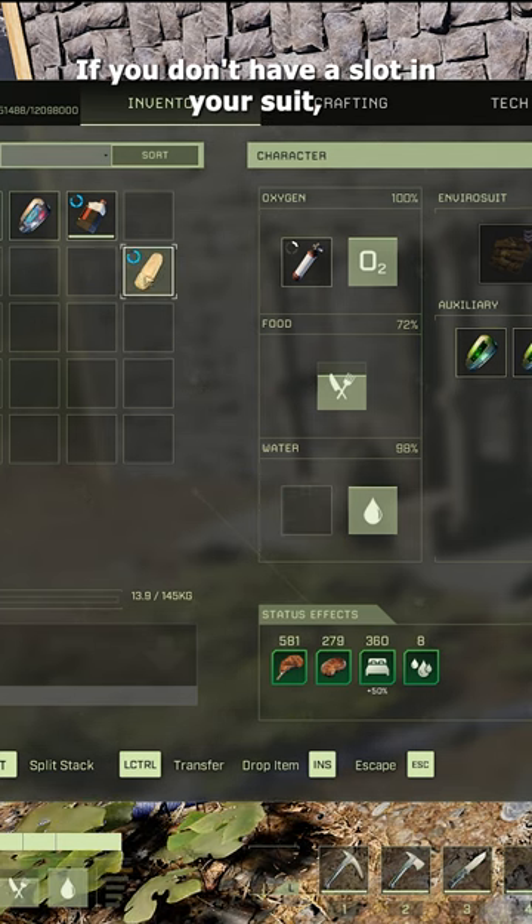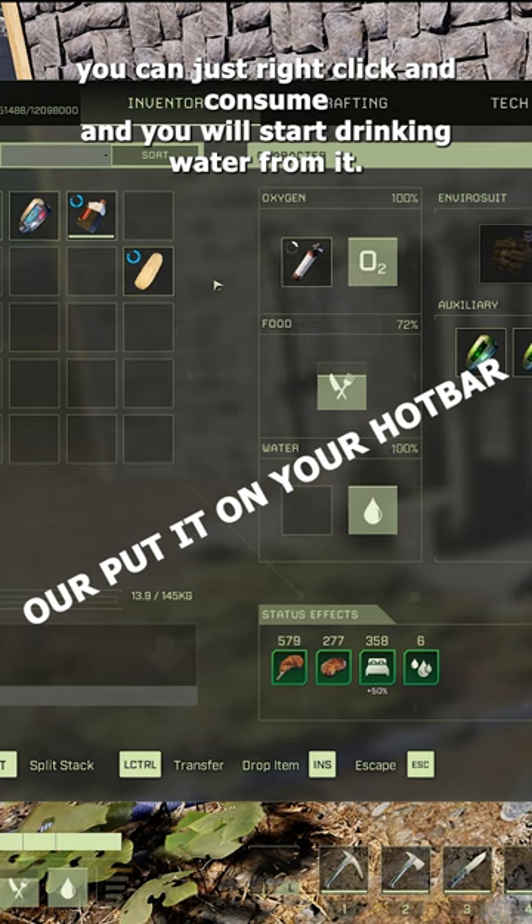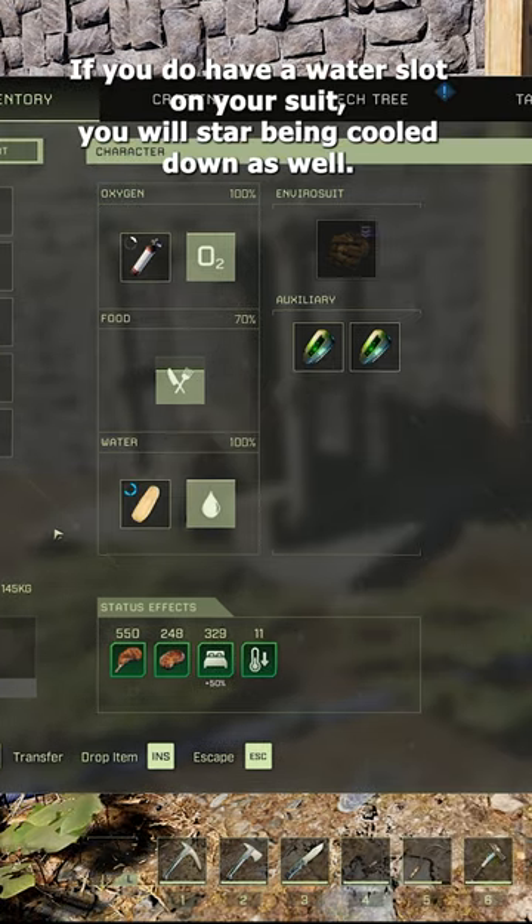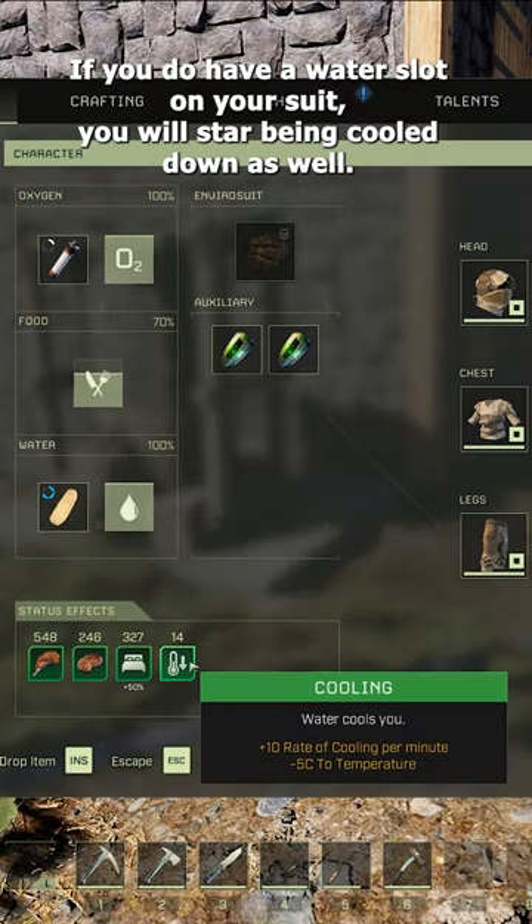If you don't have a water slot in your suit, you can just right-click and consume and you will start drinking water from it. If you do have a water slot on your suit, you will start being cooled down as well.